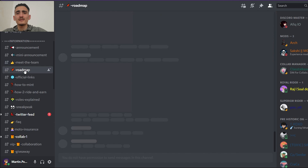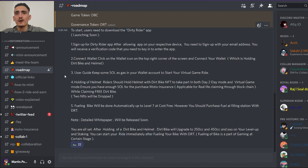Let's take a look at the rough map. Phase 1 is to sync up for the Dirty Rider app after downloading on your respective device. You need to sync up with your email address and you will receive a verification code to enter the app.